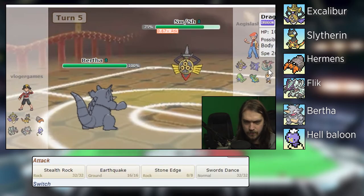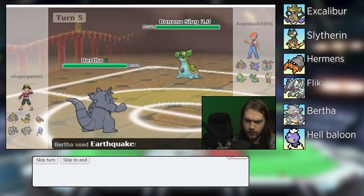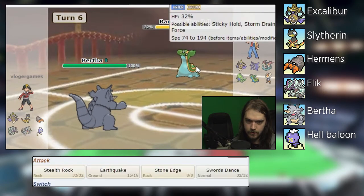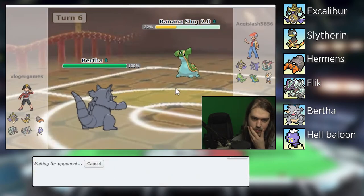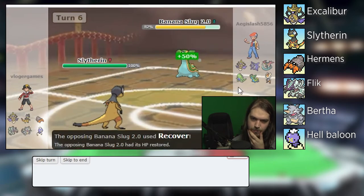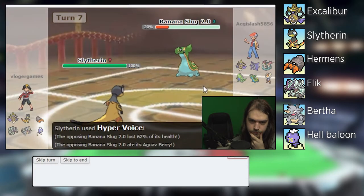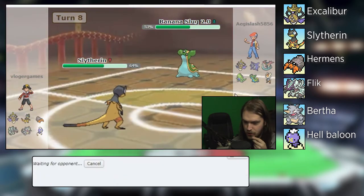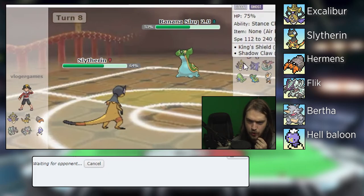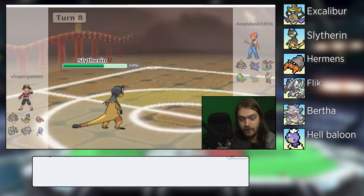I'm going to Shadow Sneak again just to get rid of the balloon. King's Shield now because you're going to Shadow Sneak. Shadow Claw — now you're going to King's Shield so I'm going to switch into Bertha. Is there anything on your team with Levitate? I don't think so, so I'm going to Earthquake and it's going to hit somebody really hard. Going to Slitherin — if you use Muddy Water, fair enough. Sludge Wave — don't get poisoned. That should take you out and Hyper Voice will do a lot against everybody.